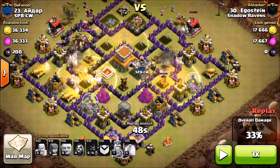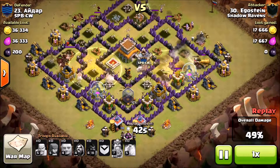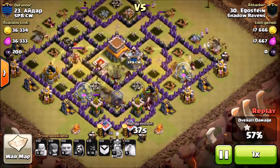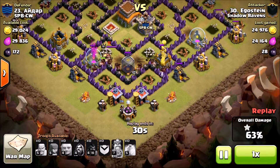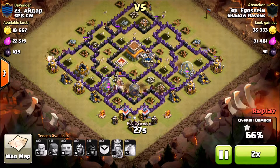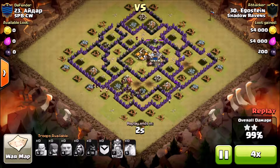He places a heal right dead center so it can get both sides as they split down the center and take out either side. He drops his two heals as they go around — placing them right in front of the wizard towers so they land right where those wizard towers are and take the brunt of the damage. Wizard towers are bad for hogs because they hit many of them at one time. The hogs don't have many hit points left but they're spread out, taking out the rest of the garbage, knocking down the barbarian king — and it's a good game.